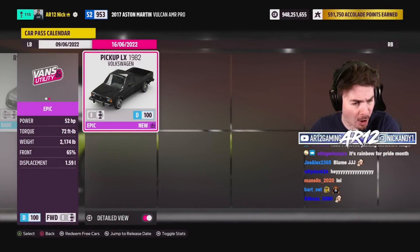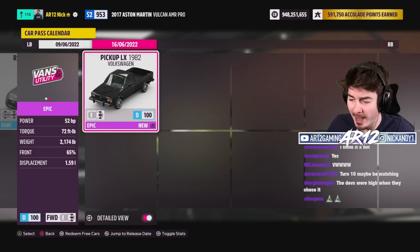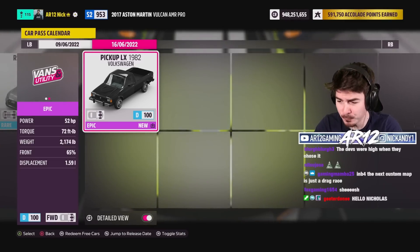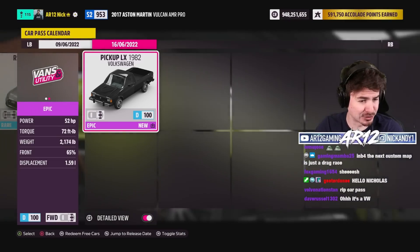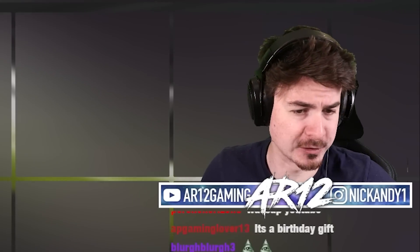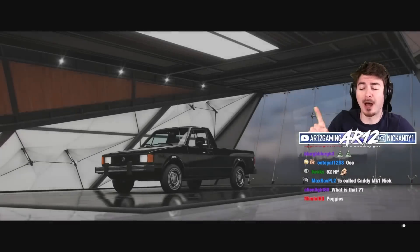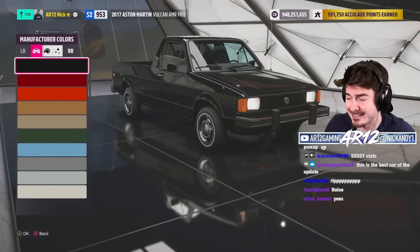Today, what we're gonna jump into is the CarPass — the Volkswagen pickup. The Volkswagen pickup is gonna be so much fun to chuck around. It's front wheel drive. It's got a 1.6 liter diesel engine with 52 horsepower. I think it's safe to say we're definitely gonna need to engine swap this thing. But before we do, I want to tell you why this thing is so, so cool.